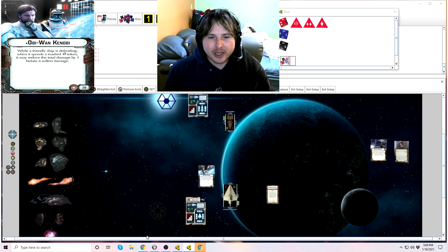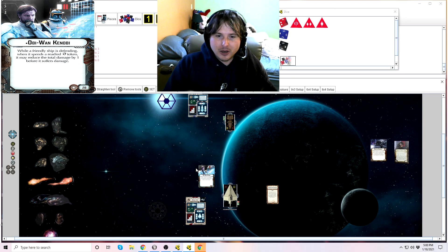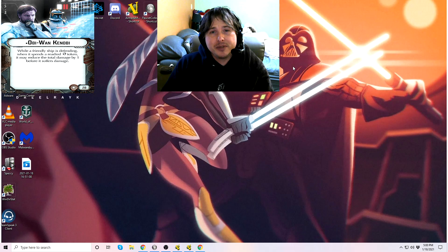So that is Obi-Wan Kenobi — a pretty straightforward commander. For its cost, very beneficial. The biggest weakness is that Grand Army of the Republic ships only have a single redirect defense token, and right now the two ships we have each only have one. So even though he helps reduce damage, you still have to have a plan for how to manage those defense tokens to get the full benefit of Obi-Wan. If you feel like I got anything wrong or have any questions, please post a comment and let me know. You all are fantastic — I'll see you next week. Have a good one.